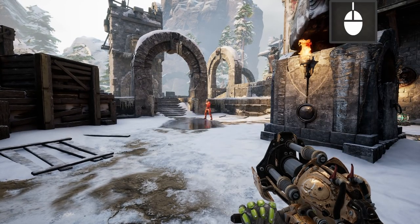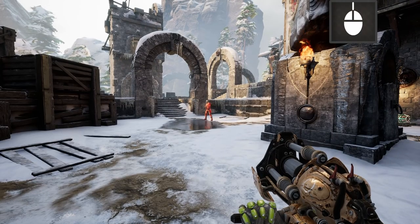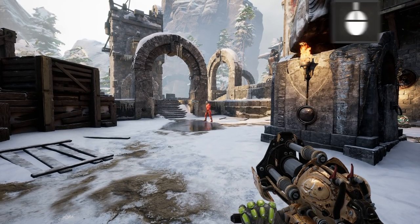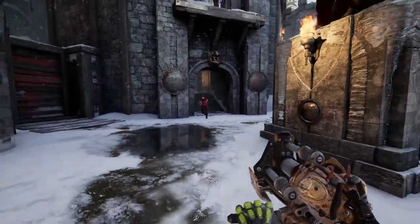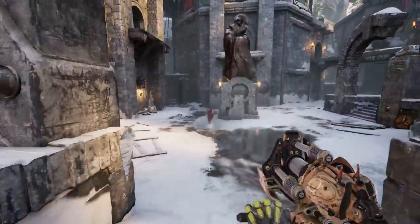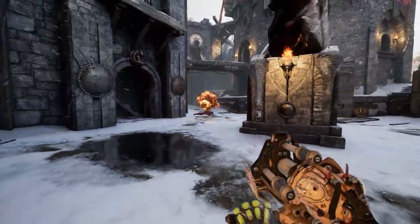The Impact Hammer's secondary fire mode shoots out a shockwave that can cancel out any incoming enemy fire that collides with it. This blast can also push your opponents back if they stand too close, disrupting their aim and movement. The blast itself won't damage your enemies directly, but if they're not careful they could blow themselves up on the shockwave.